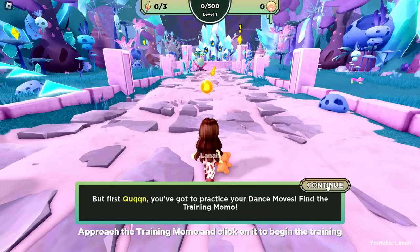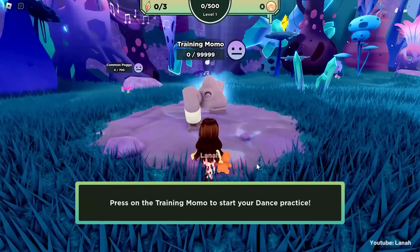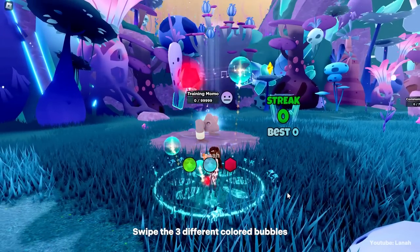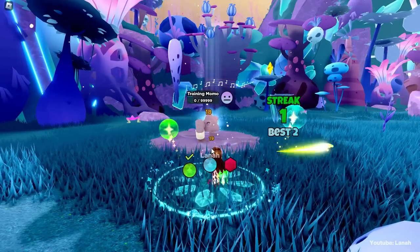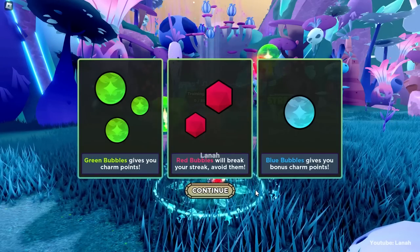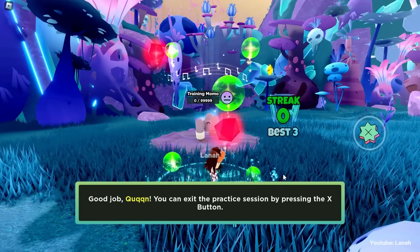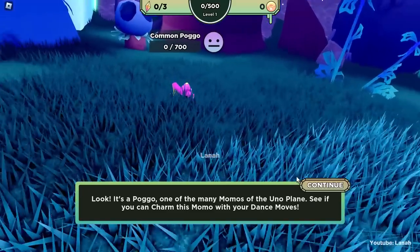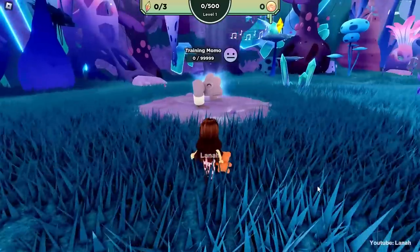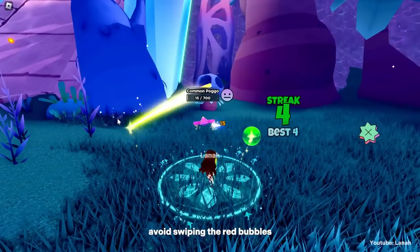Approach the training momo and click on it to begin the training. Swipe the three different colored bubbles. Now click on the pogo and swipe the green and blue bubbles. Avoid swiping the red bubbles.